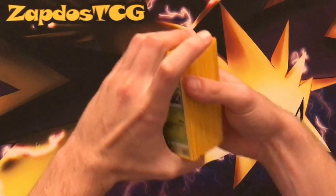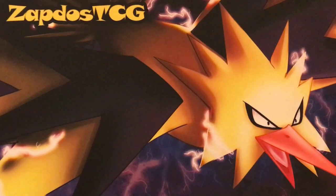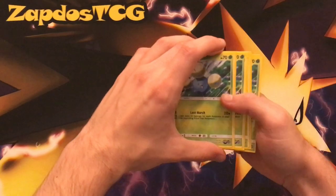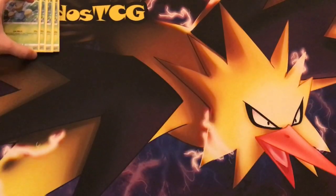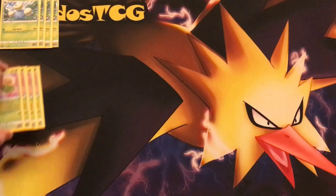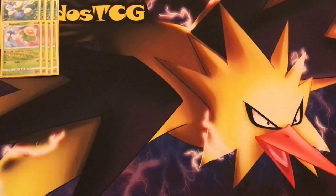To start the Lost Thunder content off with deck profiles, we're going to start with Lost March. We're running four copies of Jumpluff. You need four of them because all the Skiplooms want to evolve into Jumpluff eventually, thanks to the Flower Veil Sky ability. You definitely want a lot of Jumpluffs in the deck because that's the only way you can get them out. Things like Cynthia can shuffle those Jumpluffs back in the deck, and Skiploom can just get them out directly — that's also a mechanic to put Pokémon in the Lost Zone.